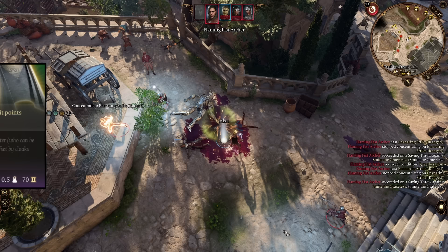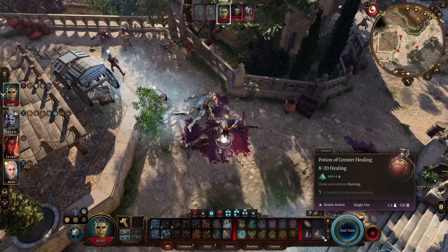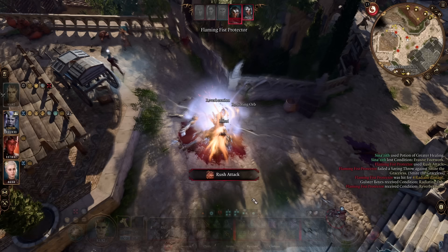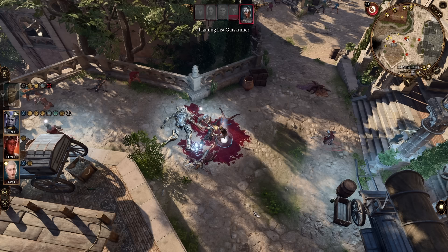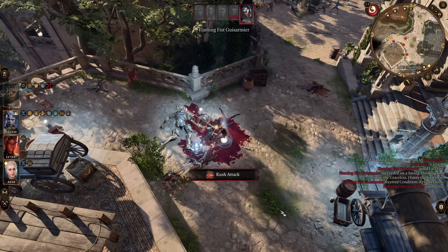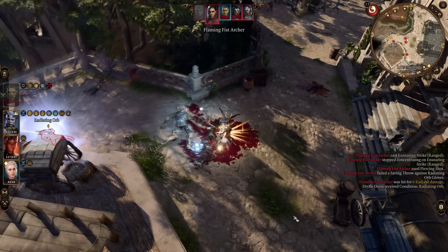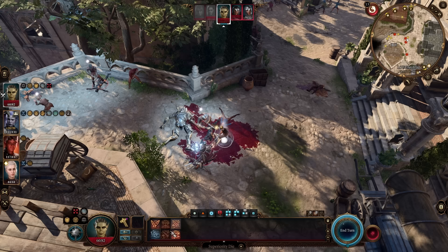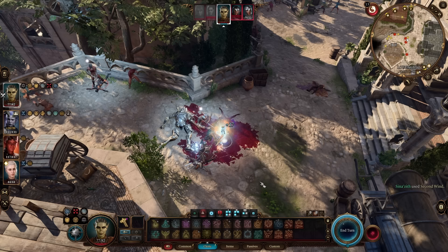Let me explain what happens here because this build is absolutely insane. First off we have the helmet — when a creature misses us it takes radiant damage. When we deal radiant damage, we proc the Radiant Shockwave stacking an orb on the target, we proc the Orb Gloves stacking a Radiating Orb on the target, and we also proc our ring which stacks 2 more orbs on the target. Every stack of Radiating Orb a target has is one less that they can roll when they attack us. This means the more stacks they have, the harder it is for them to hit us — and every time they miss us they get more stacks, creating a feedback loop that makes it almost impossible for them to ever hit us.